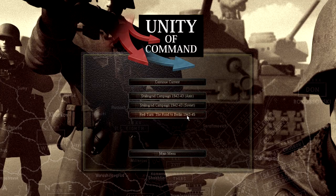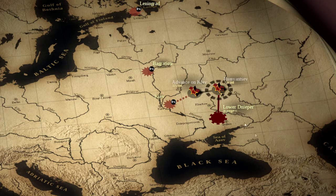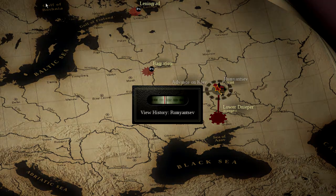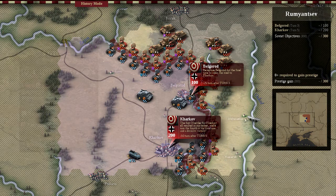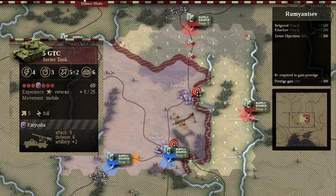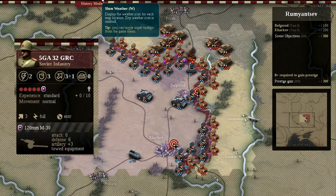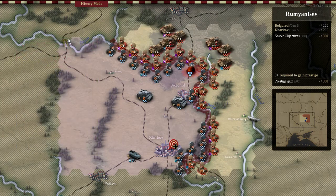Hello everyone, my name is PewPewChuchu and today we will be taking a look at Unity of Command Red Turn. Inside this AAR we will be taking a look at a few battles from the campaign, starting off with the battle of Raman Yantsev. You might notice that we're actually fighting back near the Kharkov area. Inside this scenario we will be taking the offensive in 1943 as the Russians.